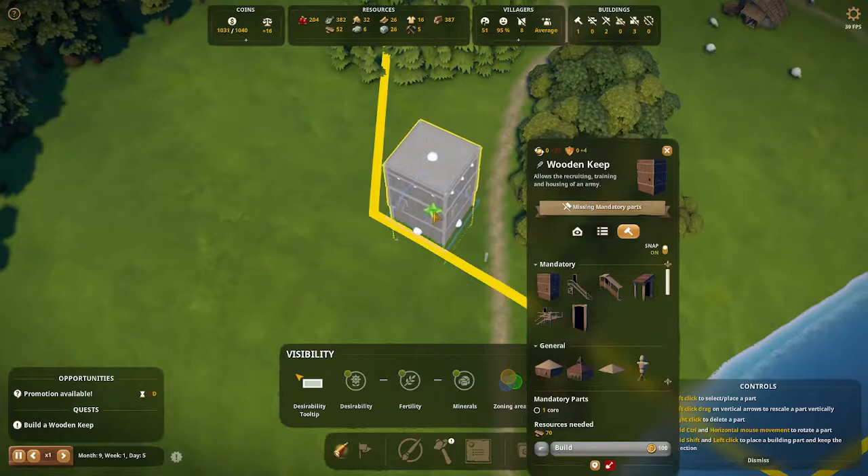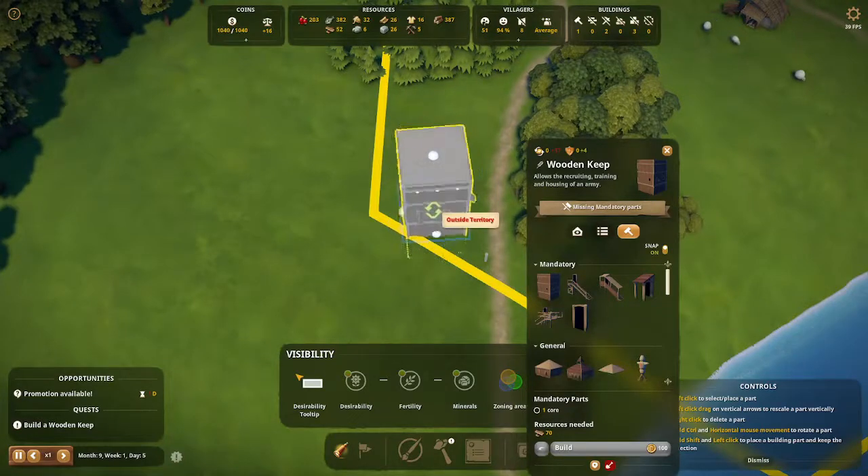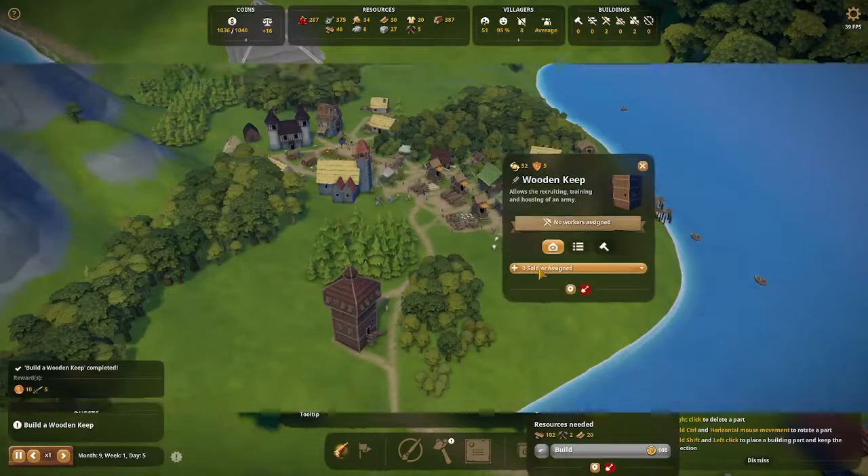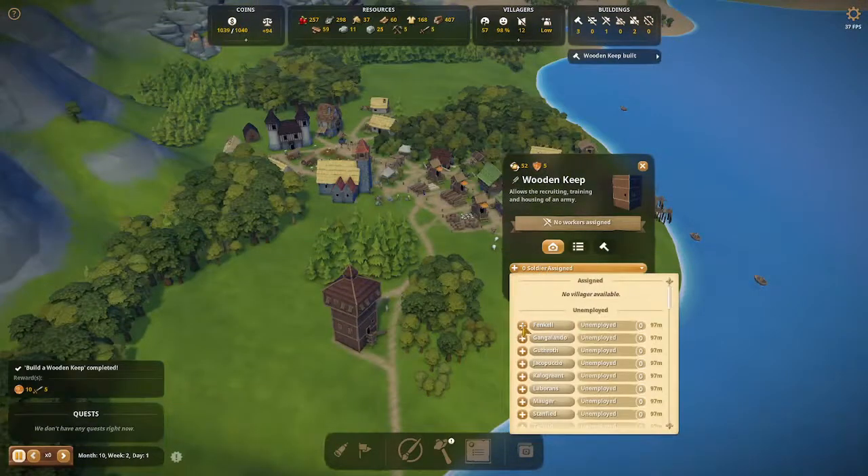If you have started your clothing line and already have a weaver's hut making cloth, you can also add some training dummies so your soldiers can train once your keep is finished building.